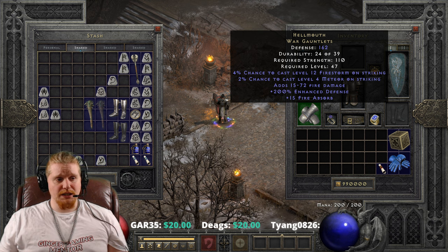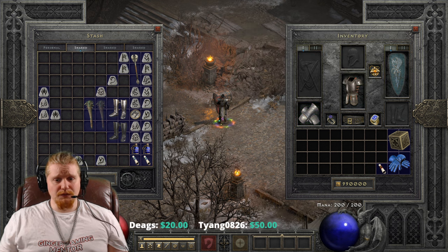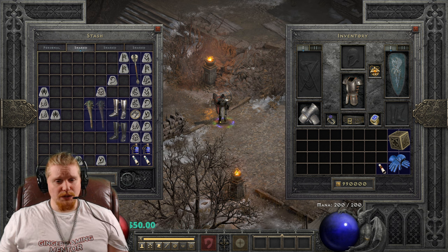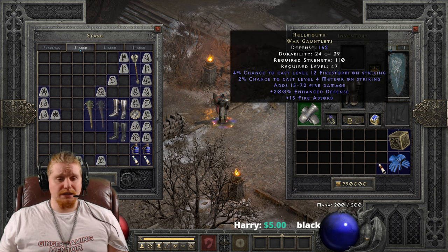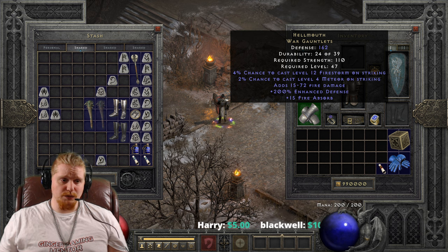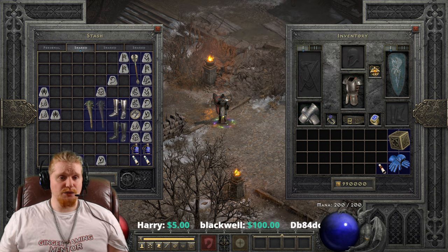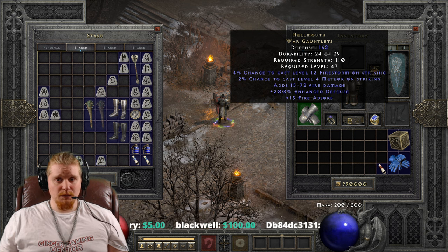We also have a 2% chance to cast level 4 Meteor on striking, which is really kind of low. Level 4 Meteor is not going to do a lot of damage - 163 to 192 impact damage, followed by 63 to 89 fire damage per second. The interesting thing about both of these abilities is they can be synergized. If you were to use this on a Sorceress with Meteor synergies, the Meteor would gain the Meteor bonuses, but you'd have to physically strike the target to make the Meteor go off.